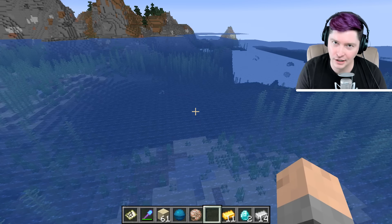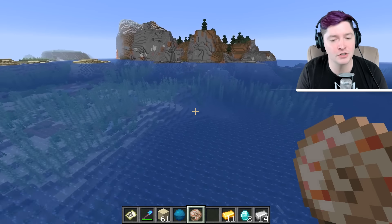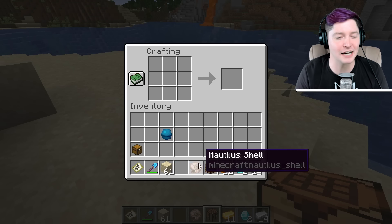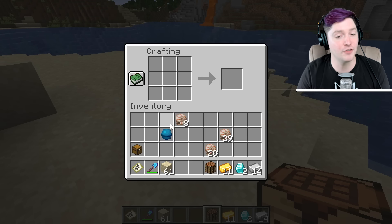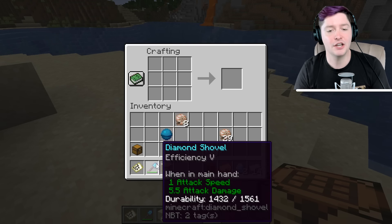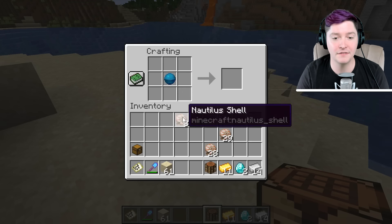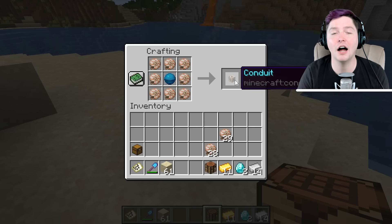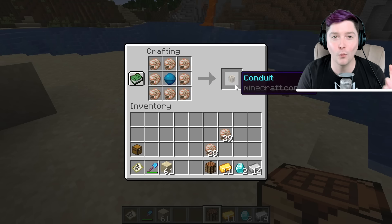Just set up an AFK fishery — I have many videos about how to AFK fish. Do that for a few hours and hopefully you'll get enough nautilus shells to create the next item. You need to find at least eight nautilus shells. And this is what the heart of the sea is used for: place it in the middle of the crafting table, surrounded by the nautilus shells. And then you can make a conduit. This is the only thing that heart of the sea is useful for — this one recipe.